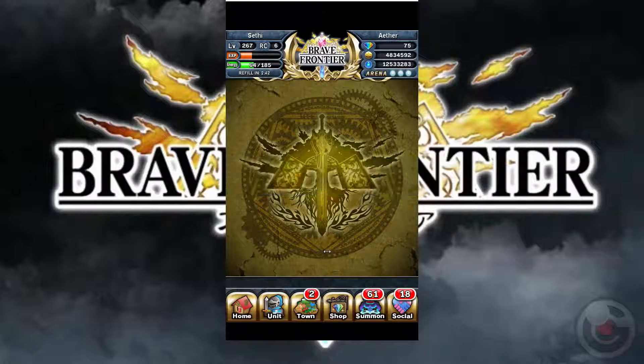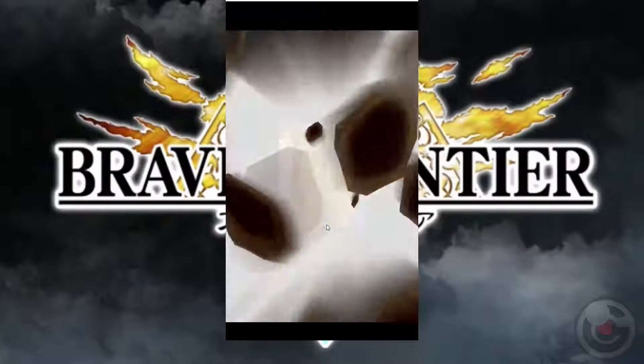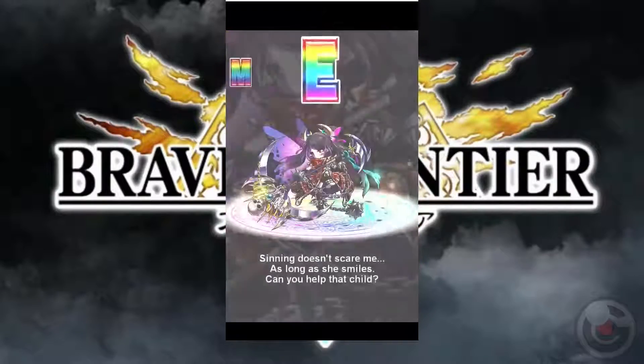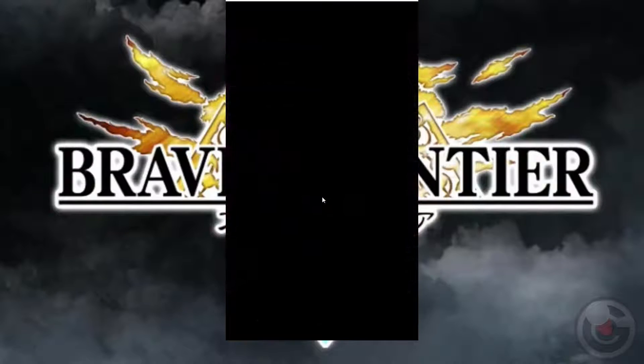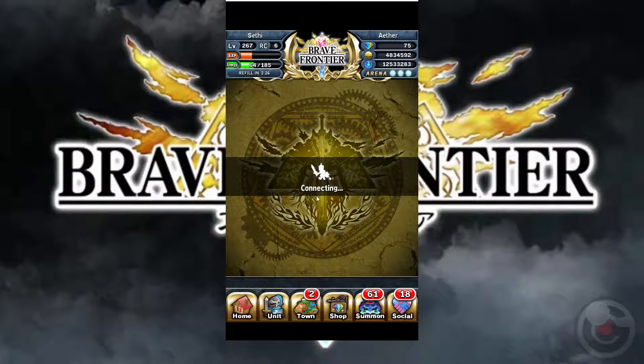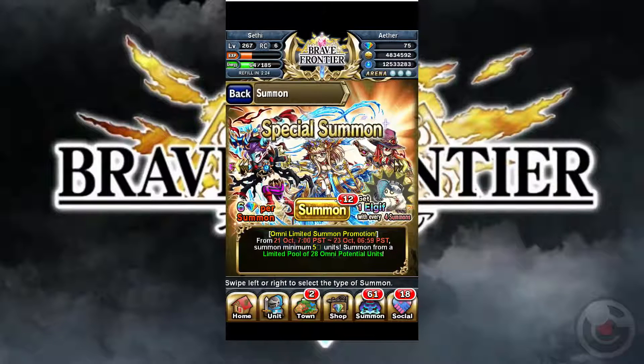Here comes the first pull. It's a rainbow. It's a Lord Elza. I already have this unit.